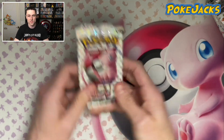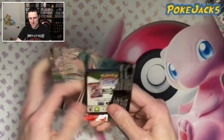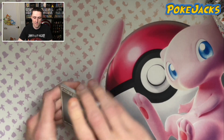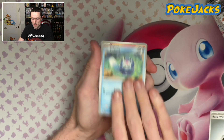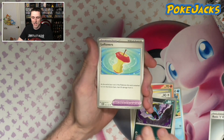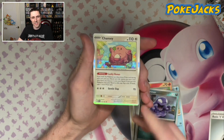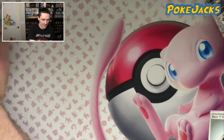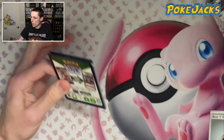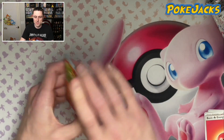Now we have opened the Elite Trainer Box for the Scarlet and Violet 151. I'm hoping we can complete some more of the collection — it was only last week that I opened it up. I believe it's just one from the back of these. We've got a Steel-type Energy, Poliwag, Ponyta, Pikachu, Farfetch'd, Bill's Transfer, Golbat, Leftovers, a Reverse Slowpoke, a Reverse Grimer, and a Jansi. I'm wondering how many packs it would take to collect all 151, because that's the main concern — I just want to try and get all 150. Because that would be amazing.